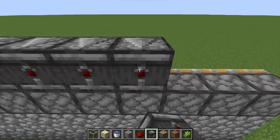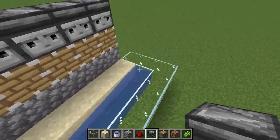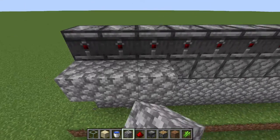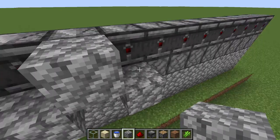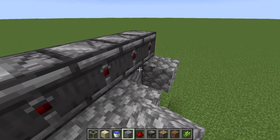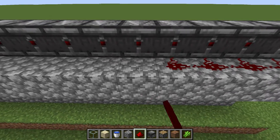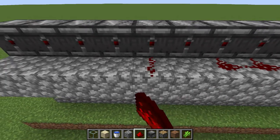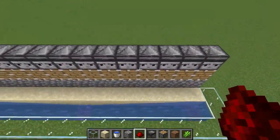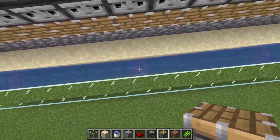Once you've done that, you're going to put cobblestone or any block behind all the pistons. Once you've put all the cobblestone behind all the pistons, you're going to grab redstone dust and place it like that. That's it — let's do all that now.